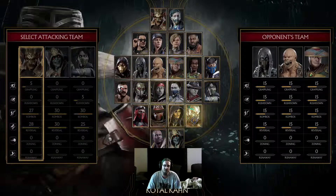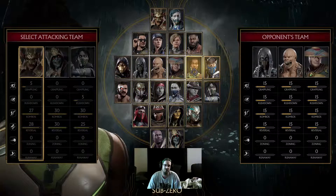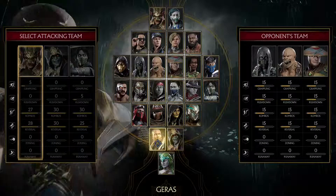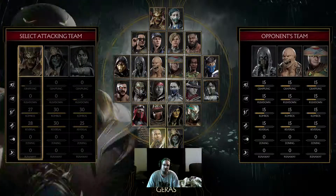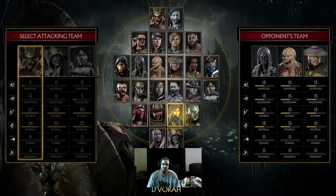Keep track of who you've done the fatality with. This is more for people who have trouble with fatalities, or if you're just an achievement hunter and you really want that achievement — to go to school or work and say 'hey, look, I have a higher game score than you in Mortal Kombat.' Then you can do that.